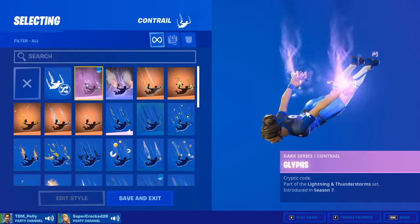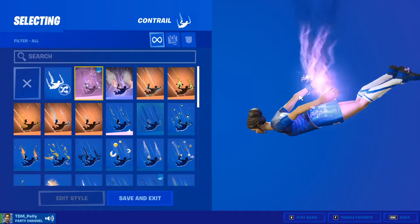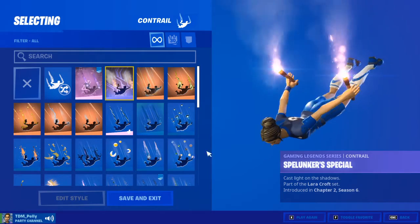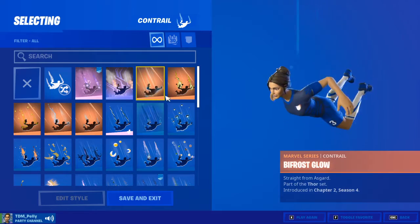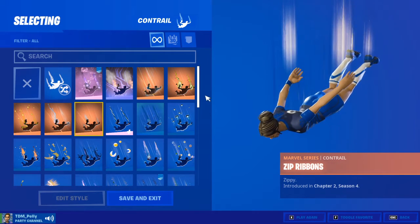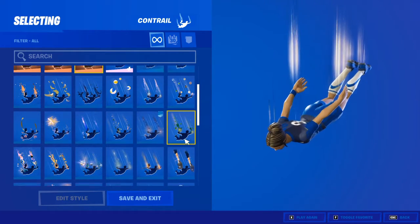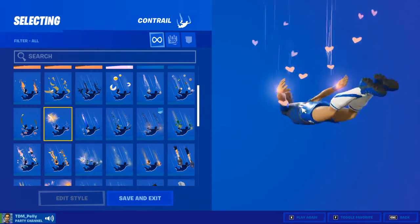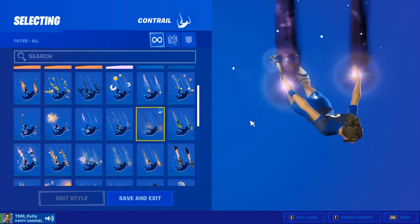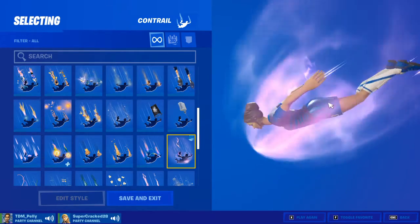So you have the Glyphs contrail, it's pretty nice if you're a Kevin fan. You have Lara Croft's contrail, the Bifrost. I'm just going to show the interesting stuff. This is a nice one — Boom Drop. I like this one too. And then you have the Lightning Stripe. I used to use this all the time.